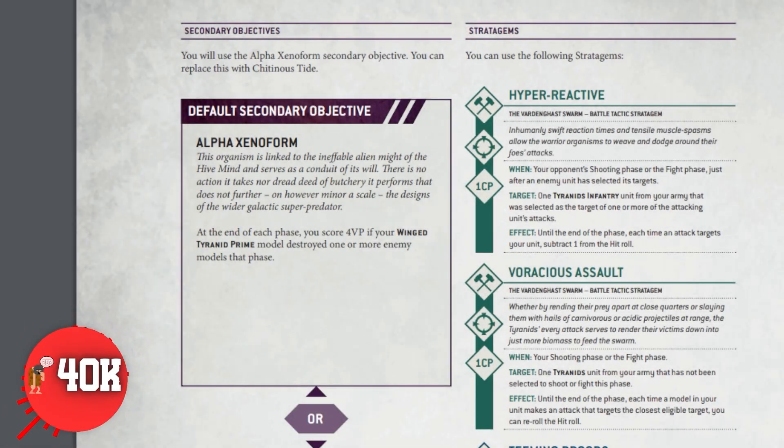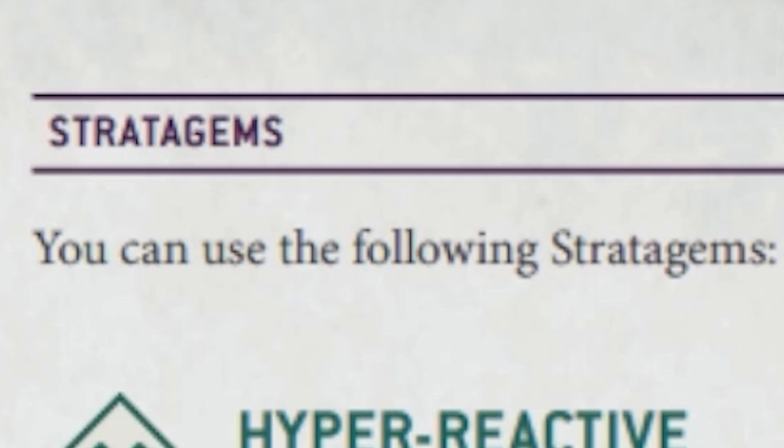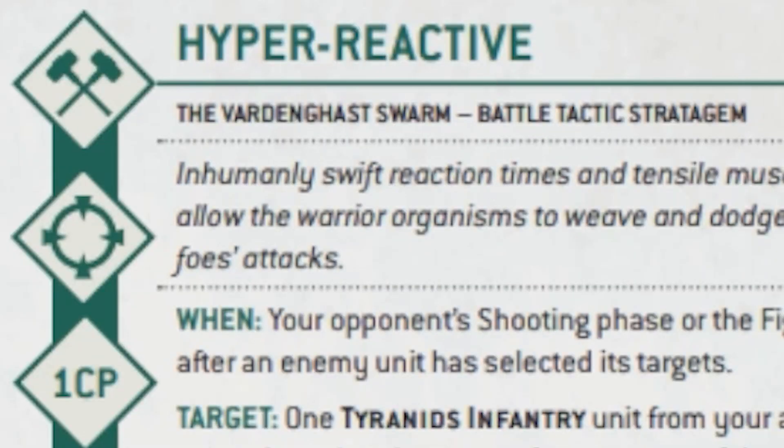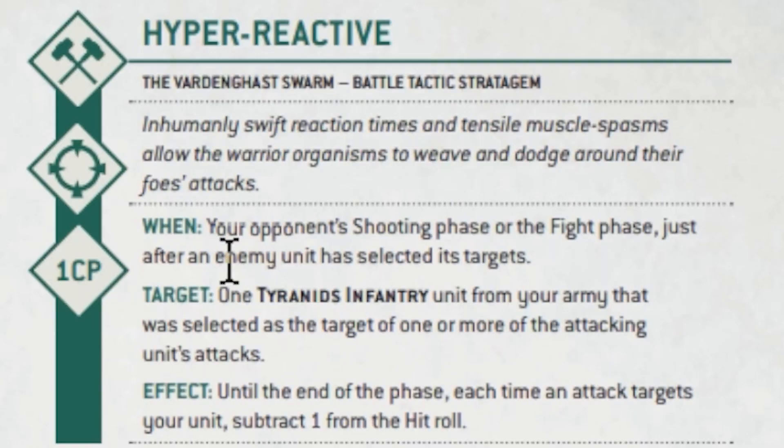The most important thing about this Combat Patrol team is their stratagems, and the two stratagems we're going to focus on are Hyper Reactive and Teeming Broods. You can target one of your own infantry units during your opponent's shooting or fight phase, and until the end of the phase, each time an attack targets your unit, you can subtract one from the hit roll.